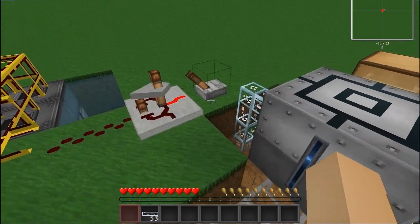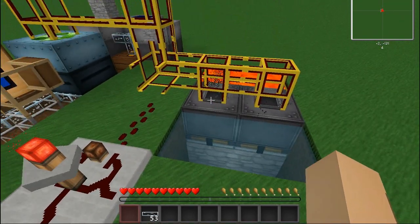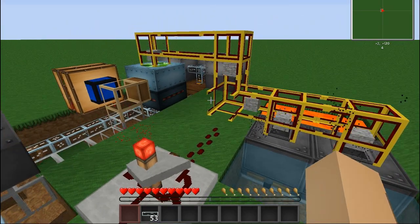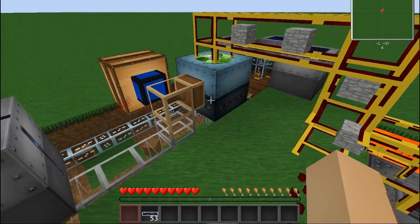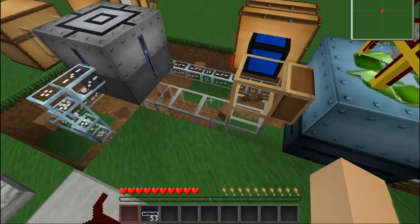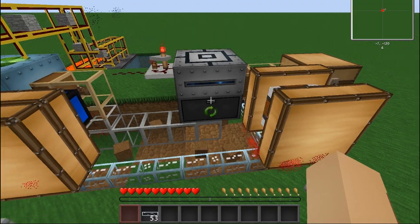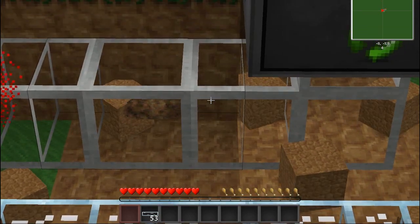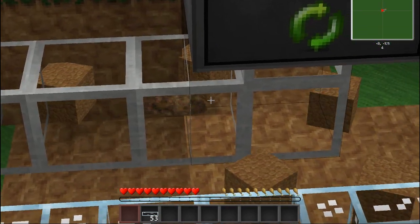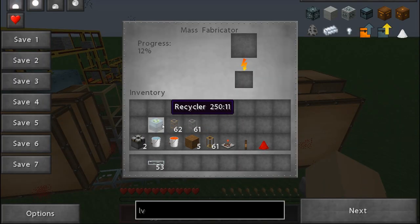It'll automatically break these blocks and they'll get generated again, like that. And it'll go into the recycler, make some scrap, and get pushed out of here. And it should go into the mass fabricator. Here it comes. It's making scrap.